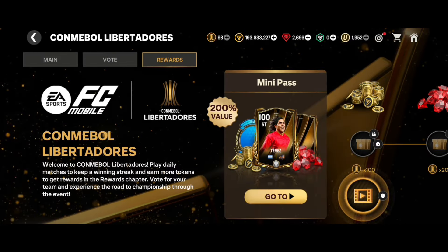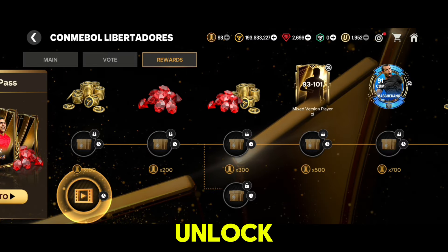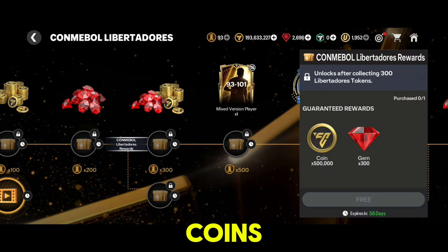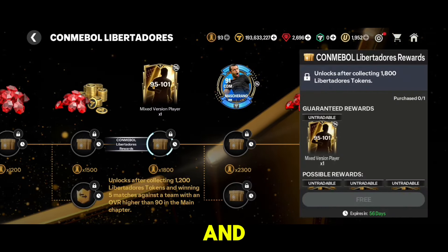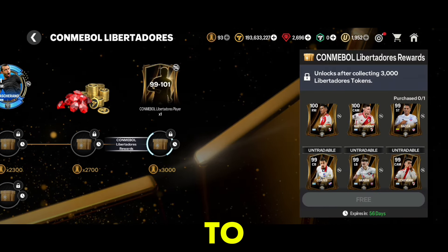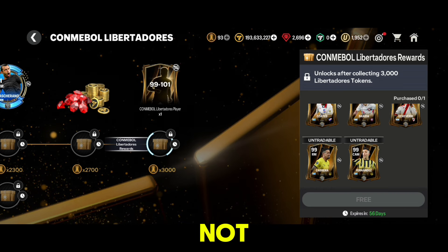Champion rewards including a rank Mascarano and coins will be unlocked once the winner is declared. In the Rewards chapter, you can claim the main rewards — they unlock automatically as you earn more tokens throughout the event. You can earn gems, coins, many rank Mascarano, a 93 to 101 rated player, a 95 to 101 rated player, and finally a 99 to 101 rated player. The 99 to 101 rated reward unlocks once you've collected 3000 Libertadores tokens.